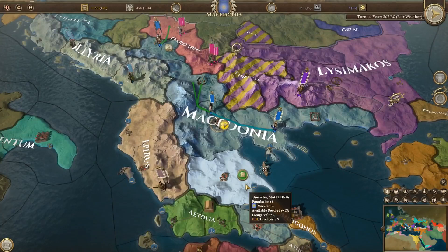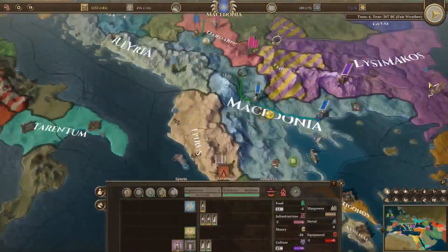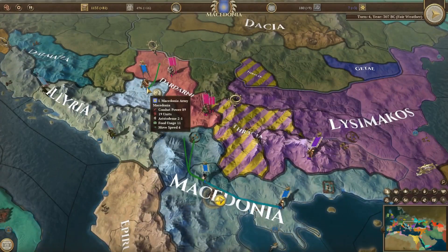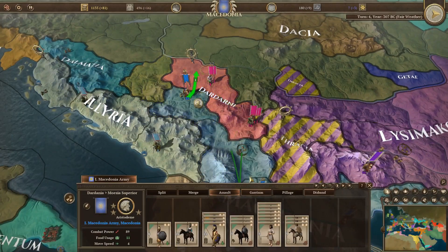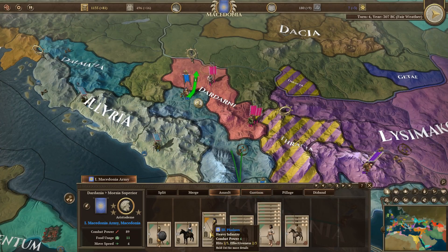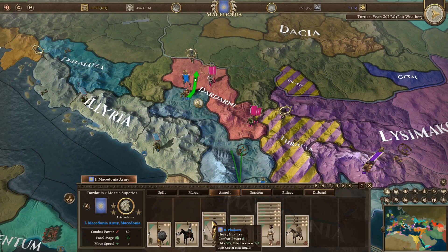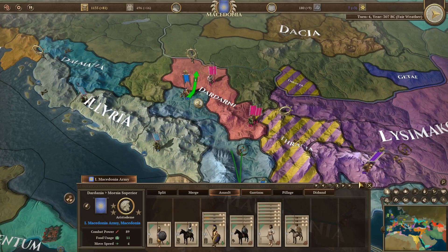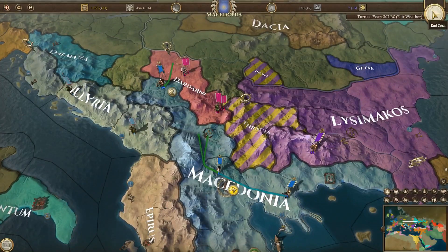Do we want to get some more units? The thing is I don't want my manpower to drop too much, but I also want additional units available if these guys need them. You could also stay in place, garrison, and attack next turn — let our people rest a bit. Let's do one more fight and then we can rest.